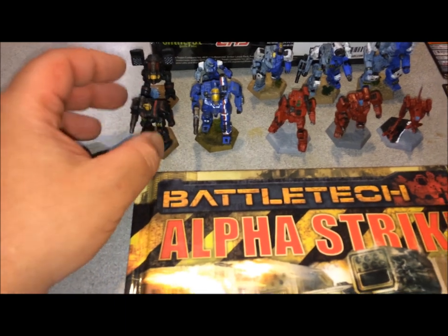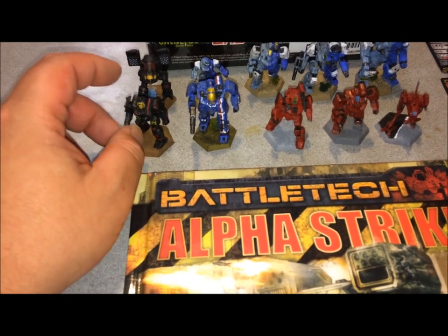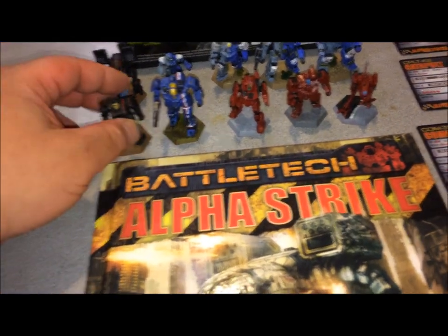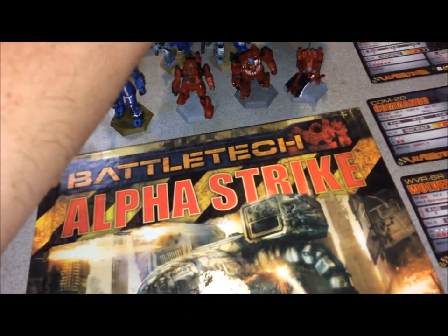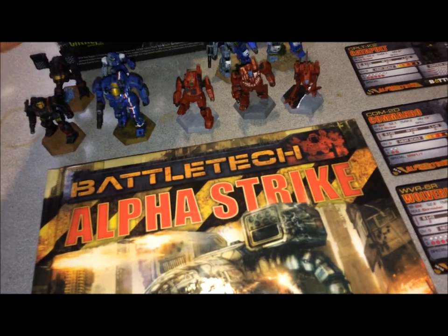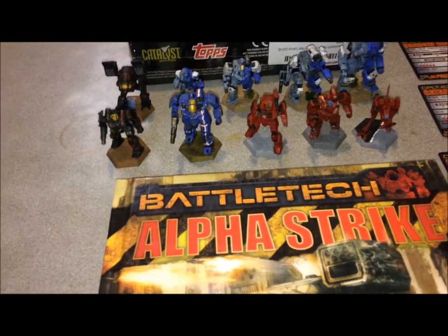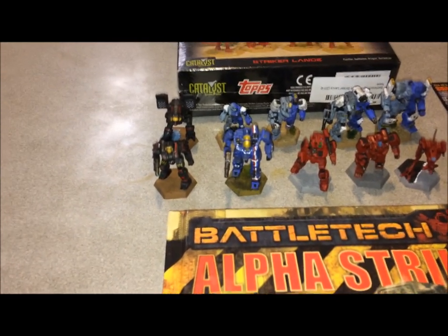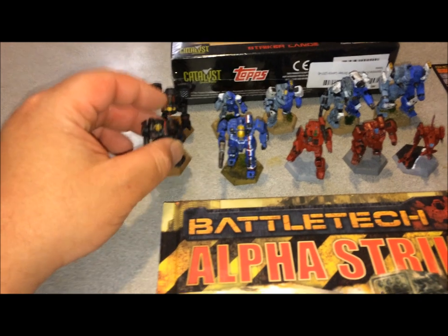As for the miniatures you're seeing here, this is basically a combination of the Game of Armored Combat and the introductory combat sets. It comes with a Battlemaster, Griffin, Shadowhawk, Wolverine, Locust, Awesome, Thunderbolt, another Wolverine — which you can only get in the introductory set — along with a Griffin, Commando, and a Catapult.